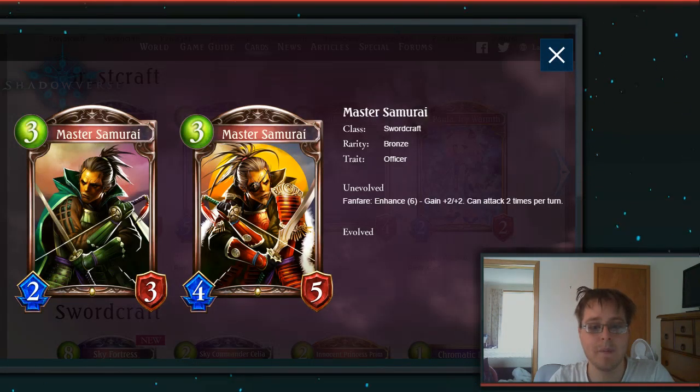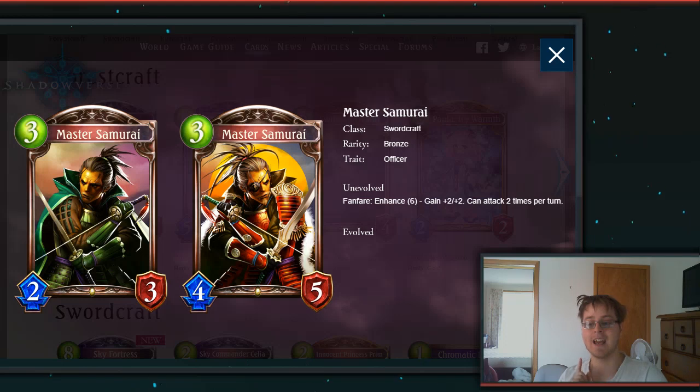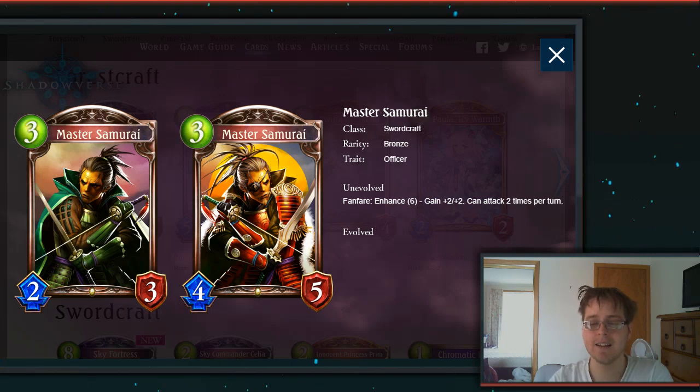Then we have Master Samurai, the 3-drop 2-3 Bronze Officer. Fanfare Enhance 6: gain +2/+2 and can attack 2 times per turn. I love the Enhance double-attack effect — I think I could come up with some crazy combos for this card in particular, especially in Cursed General Sword. Watch out for an Unlimited video on that, because I think this card combined with that could be an absolute game-changer.